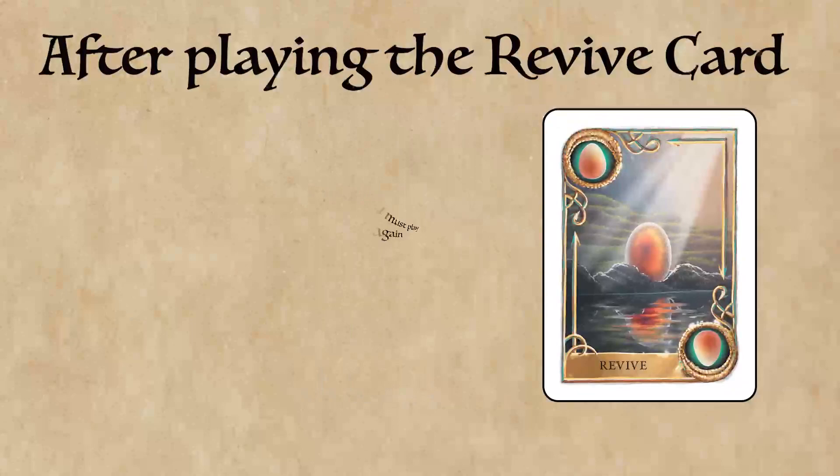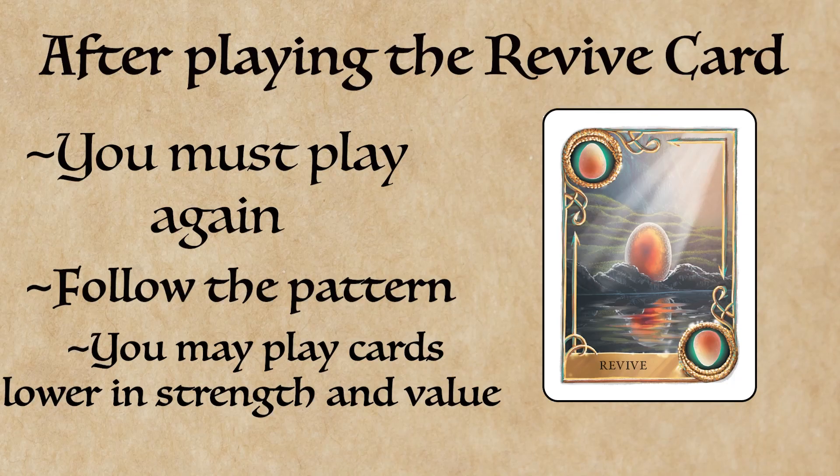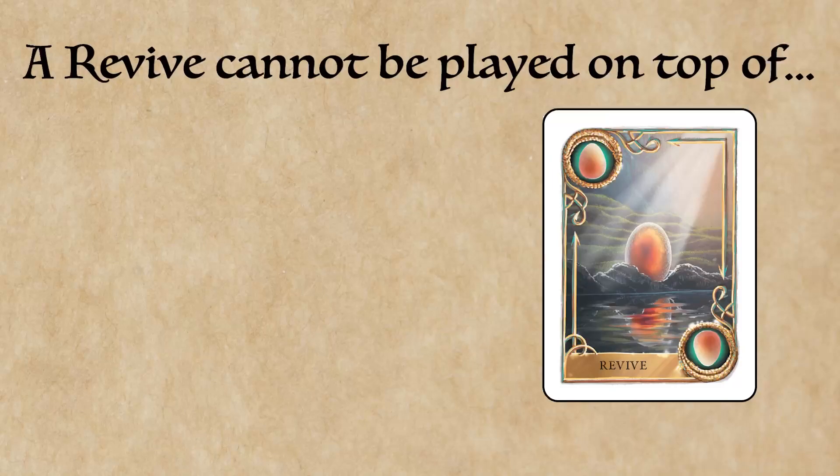You may play cards lower in strength and in number than the previous cards played — you just have to match the previous pattern when playing the base game. A revive may not be played on top of the Dragoness, a 12, or the Dragon Knight being played as a 12. Thanks for the help, little one.